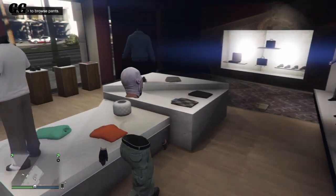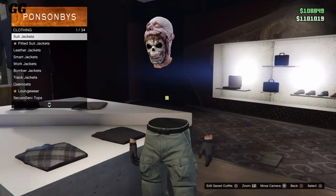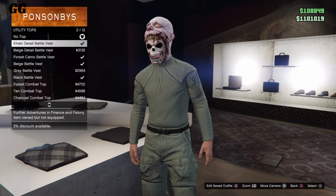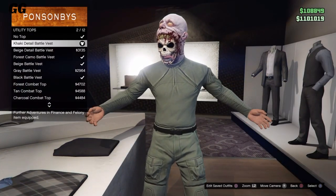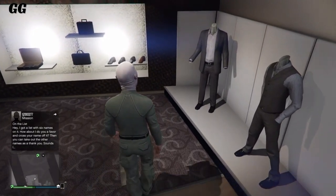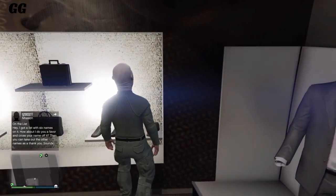Once you've done that, simply back out and go to the tops section. Once you're in the tops section, go to the new utility tops and select the khaki battle vest. You can see the outfit starting to match and look pretty nice.